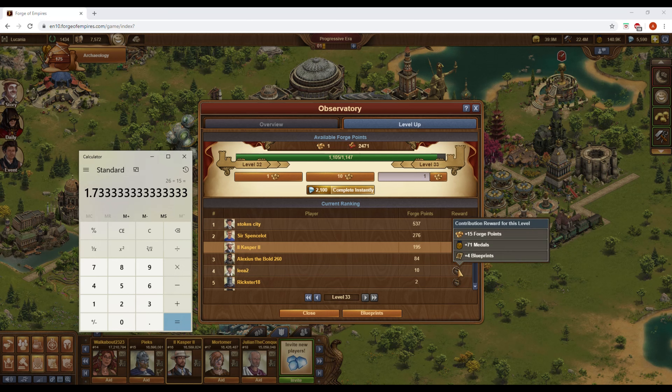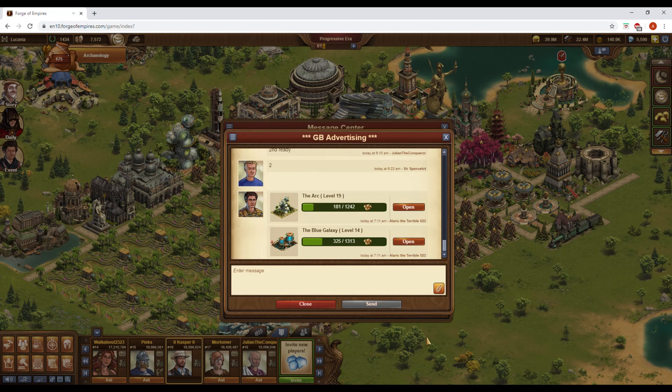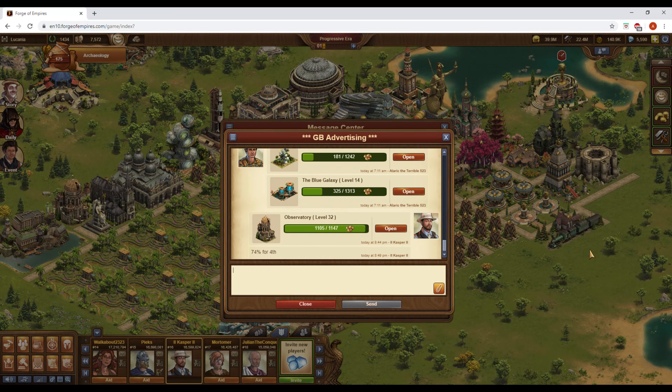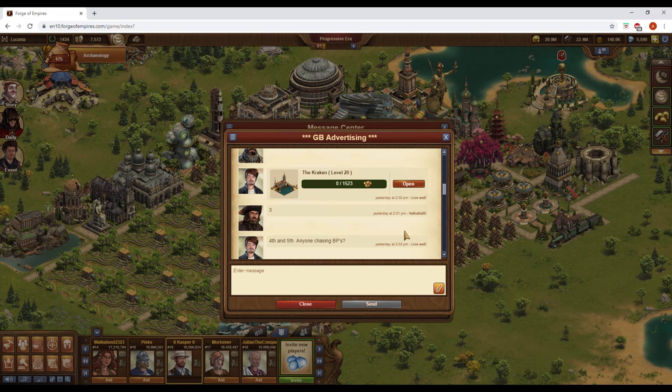Here's an example of what it might look like to use this thread from the perspective of somebody who has a profitable spot available. With my Observatory, I've calculated that another player will only require a 74% bonus or higher in order to profit from this fourth place spot, which will pay out four blueprints and 15 forge points. This is an investment opportunity that many guild members will be interested in, so I'm going to post it in the great building advertising thread and wait for somebody to scoop that spot.